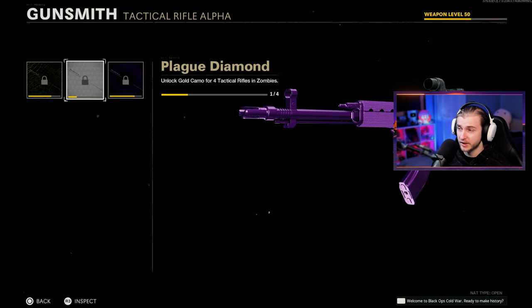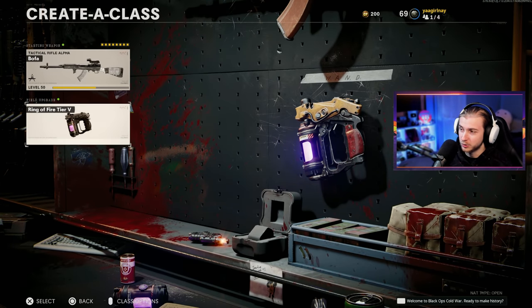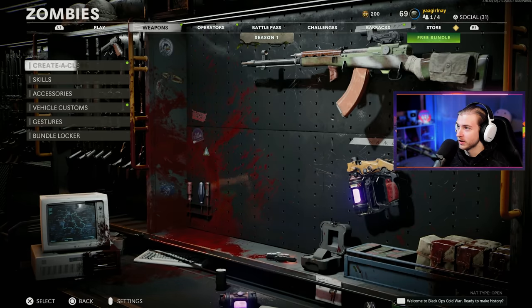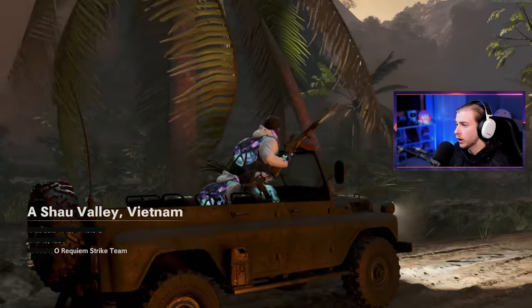This is gonna be our second attack rifle done, so we'll need two more after this. We already have the M16 done, so we have the Carve, DMR, AUG, and Sigma left before Dark Aether. We'll do all the DLC weapons after that. We're heading in with Ring of Fire — it's been a while since we've actually been able to use a real field upgrade, so that's gonna be fun.